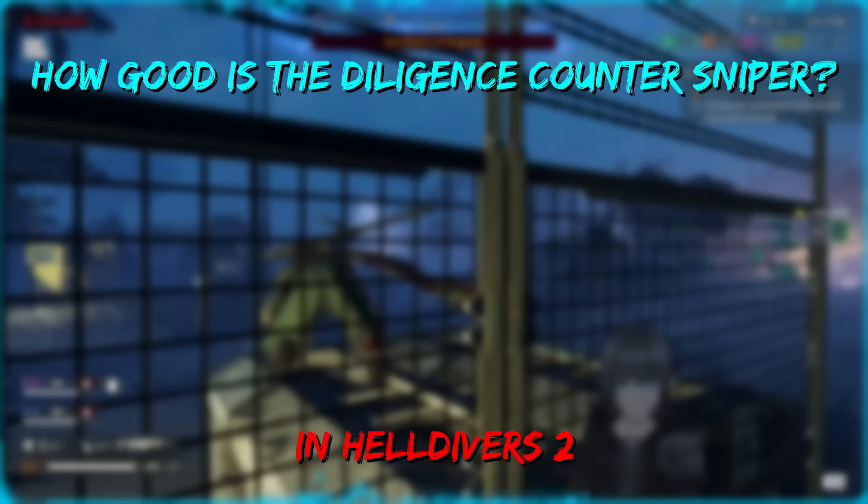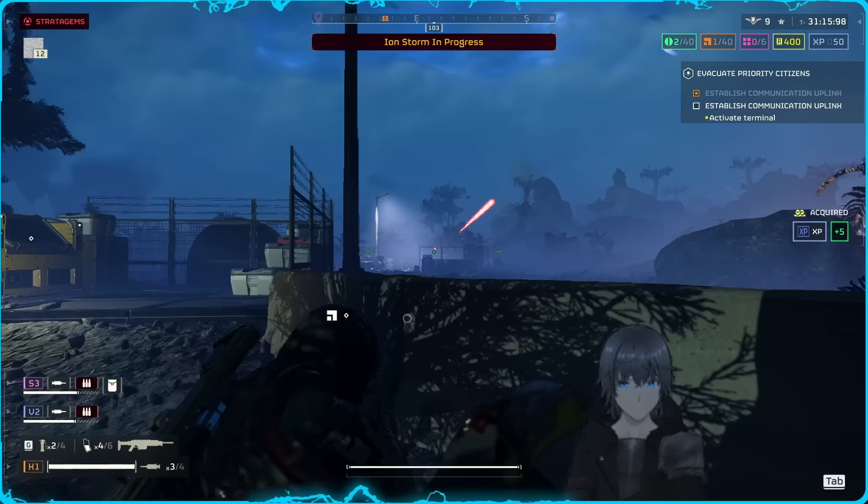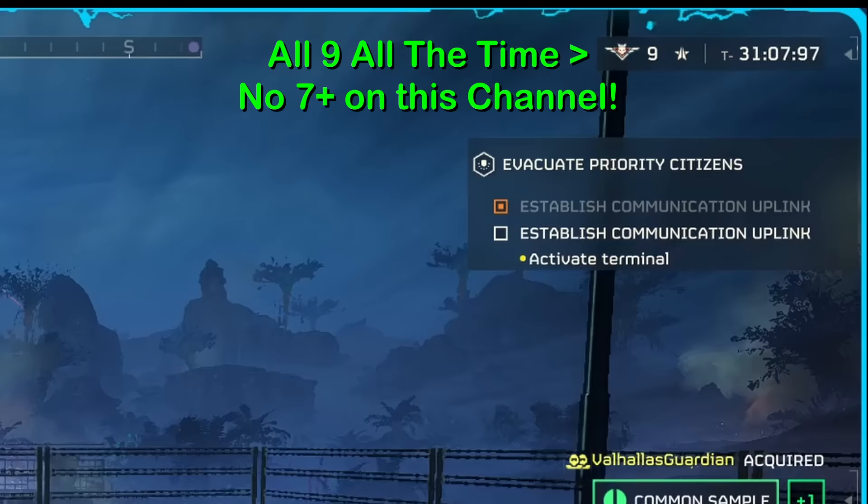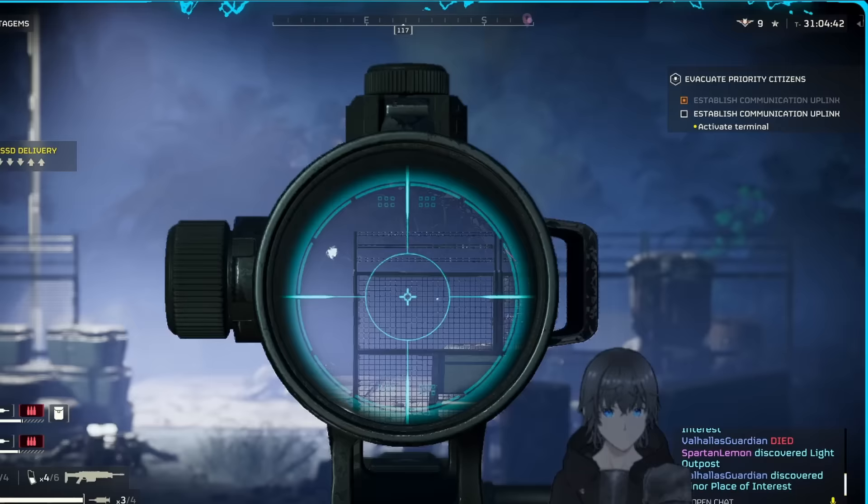Hey there, Erevin here again with a patch day video covering the new buff for the Diligence Counter Sniper — a weapon that was so horrendous before its buff I'd probably taken it to a mission exactly once before. Keep in mind that all data and playtime recorded was on difficulty 9 only, as it's the only difficulty I play on, so these experiences and opinions are based solely on the game's highest difficulty. So how much better is it now? Let's talk about it.